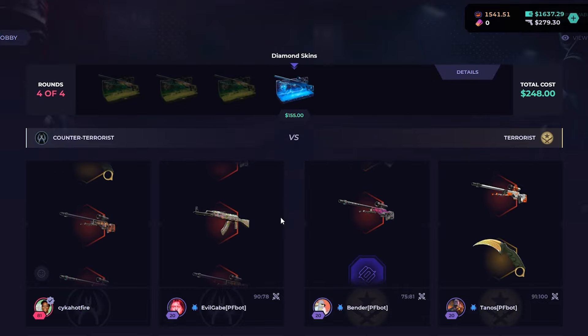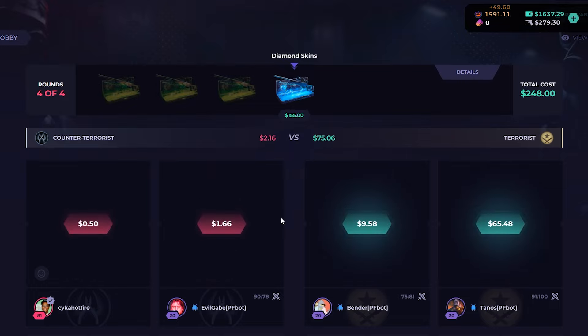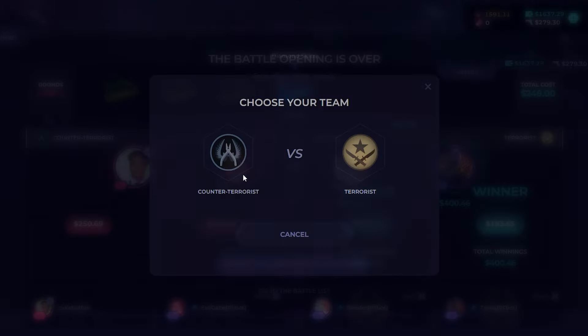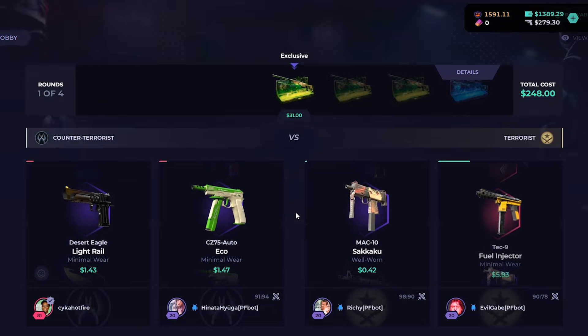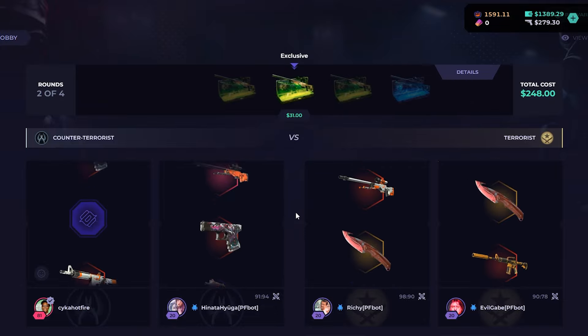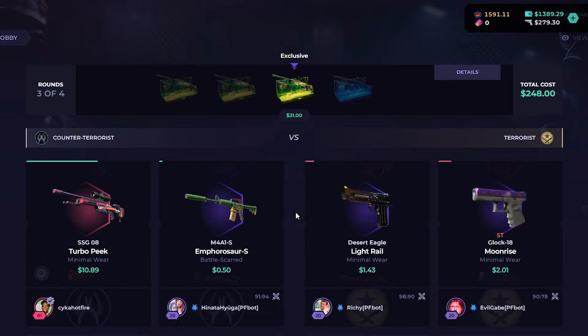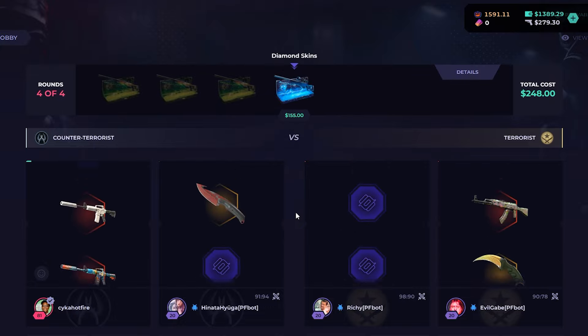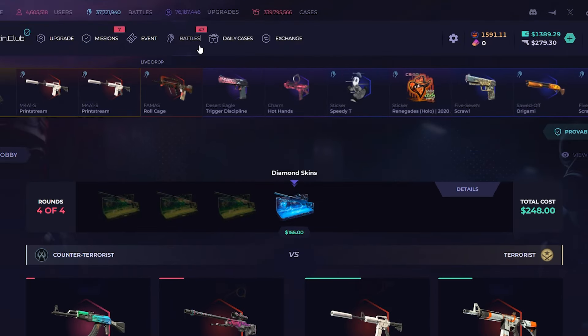We might be even now. We need to hit here. Oh no, I think we lost. We lost — I thought we had it. Got 10 bucks on the last case. Exclusive case was hidden early on, that's usually a good sign — see if it continues. No hits on the exclusive case. Diamond skins case, $155 — this case is going to suck today. I'm not doing it.